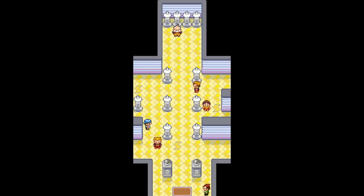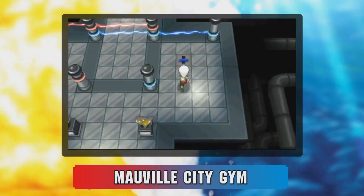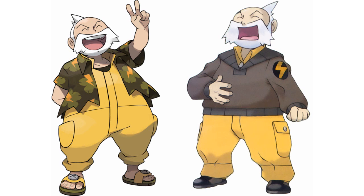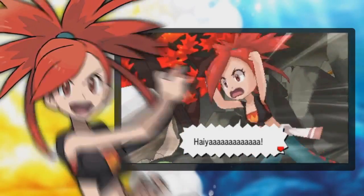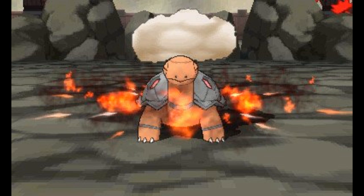Mauville Gym seems mostly the same outside of a visual upgrade. To get to Watson, a puzzle involving lightning rods and colored switches must be solved — in the original the switches were only a single color, so it may have been updated for more challenge. Watson still wears yellow overalls, though they're emphasizing his laid-back nature with an electric variation of a Hawaiian shirt and sandals. We know at least his Magneton will be returning. Finally, we were correct that the Hot Springs Gym would be Lavaridge. We get our first look at Flannery — she hasn't changed much outside of a new tied-off shirt and belt, and she still has her signature Torkoal.